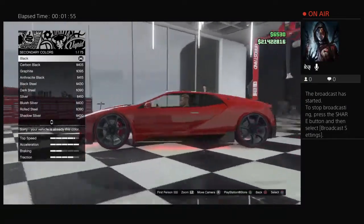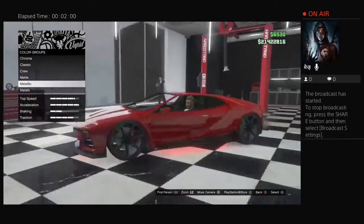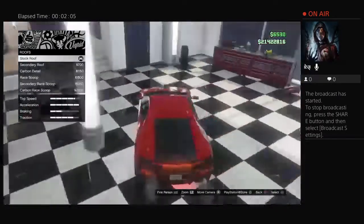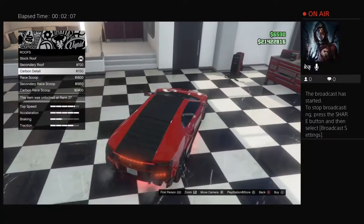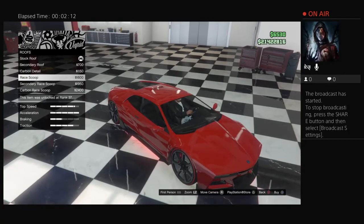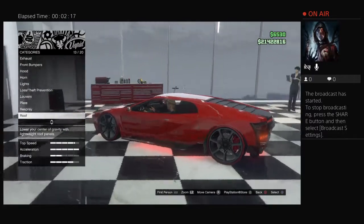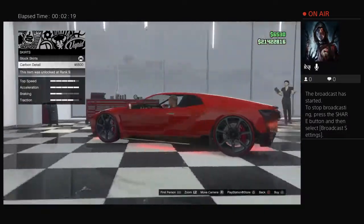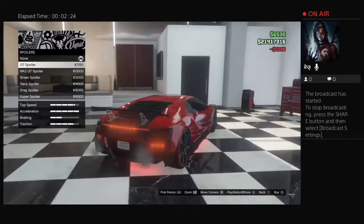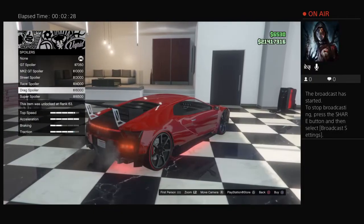I'm also thinking that the best thing about this car is it has a ring around the wheels and you can customize them. For the roof scoop, I'm not going to put one on — I think it looks stupid. For the side skirts, we'll go for the carbon ones.